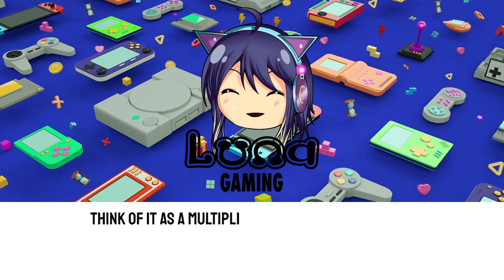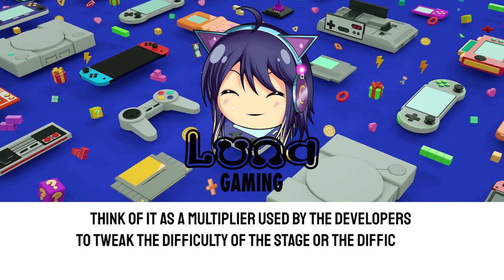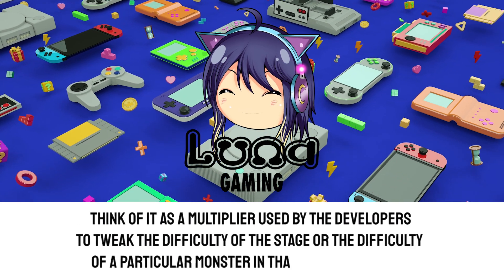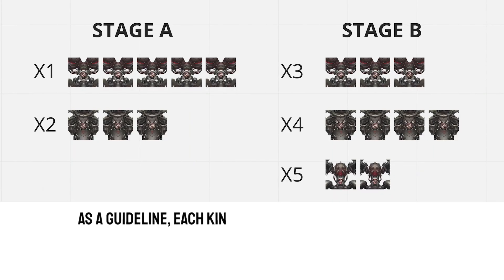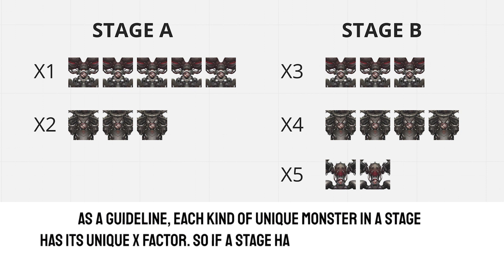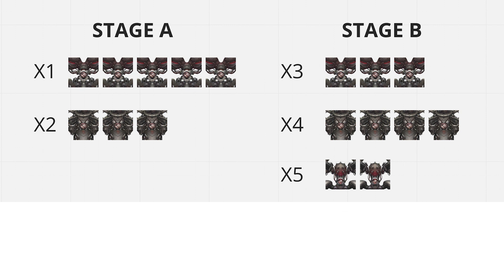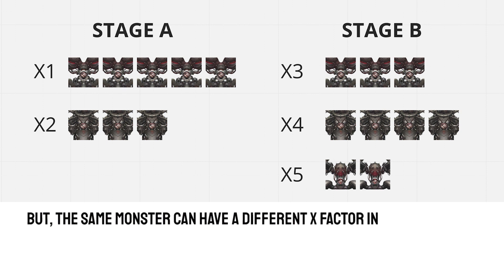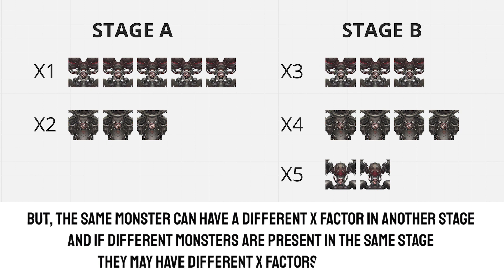Think of x as a multiplier used by the developers to tweak the difficulty of the stage, or the difficulty of a particular monster in that stage. As a guideline, each kind of unique monster in a stage has its own unique x factor. So if a stage has 5 of the same monster, they will all share the same x factor. However, the same monster can have a different x factor in another stage, and if different monsters are present in the same stage, they may have different x factors — one per kind.